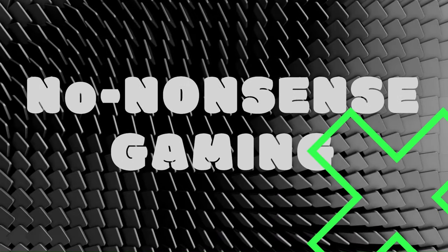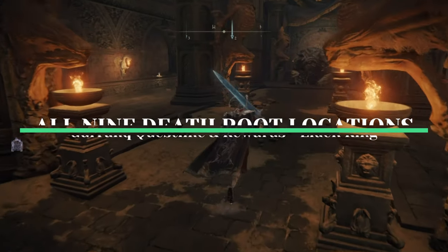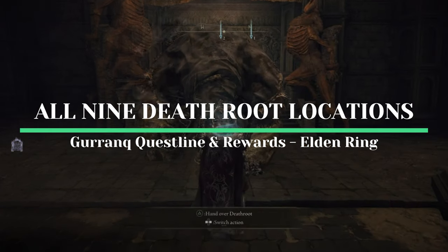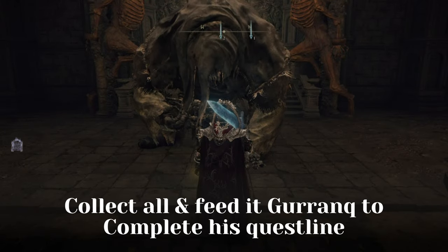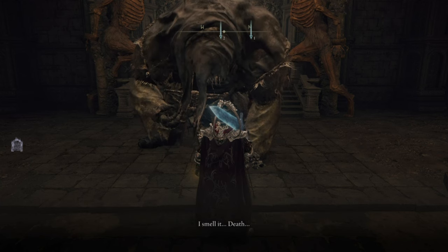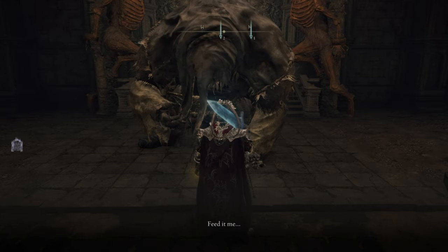Hello and welcome to another video from No Nonsense Gaming. In this video, we are going to show you the locations of all nine death roots in Elden Ring. The player should collect all nine of them and feed them to Gurranq in order to complete his quest line. Without wasting any more of your precious time, let's get straight to the point.